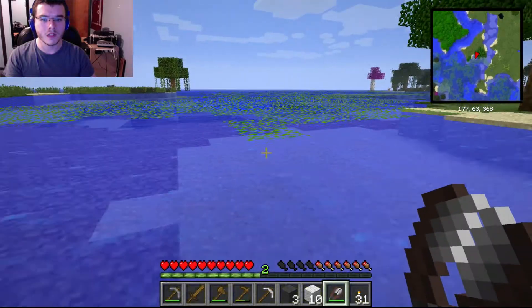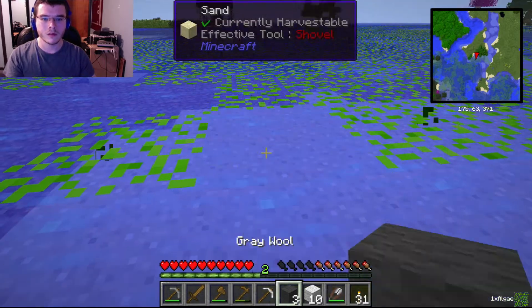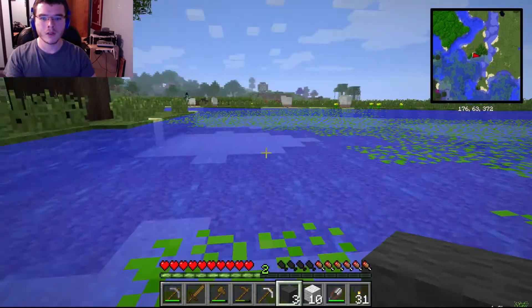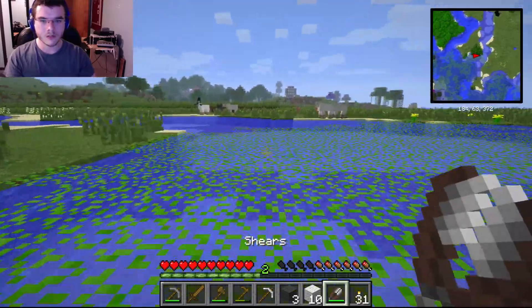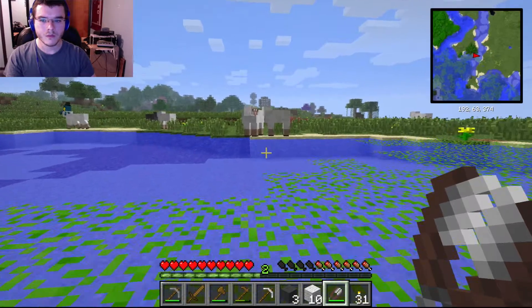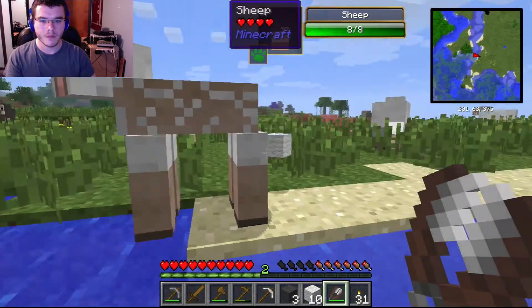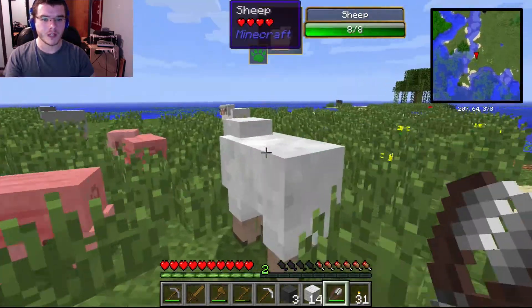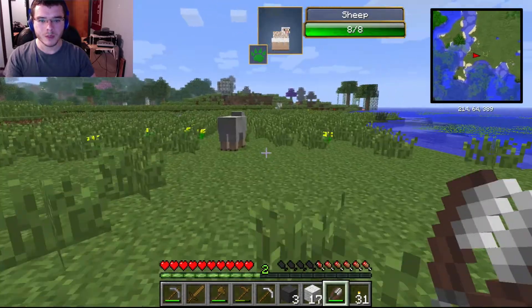This is algae. Oh cool, I have algae now. And some more algae. Alright, more sheep. I already have lots of wool, but the best thing about sheep, besides beds obviously, is pixel art. You can make so much pixel art! And it's so much more challenging to do it in survival.